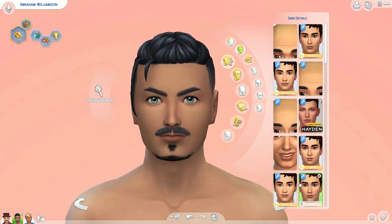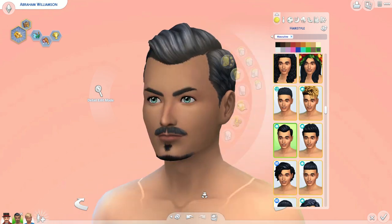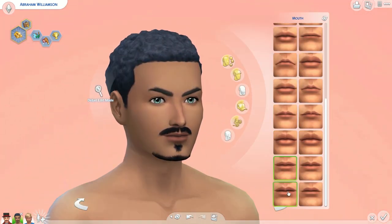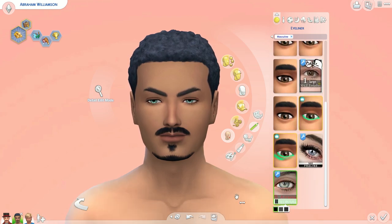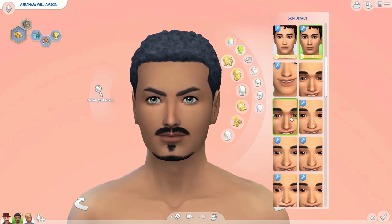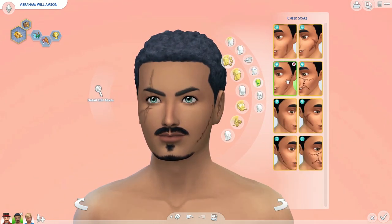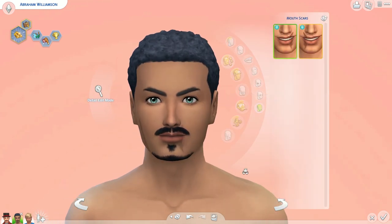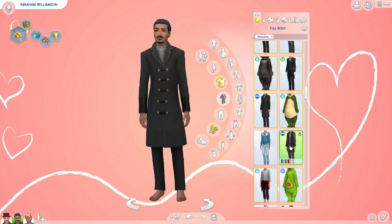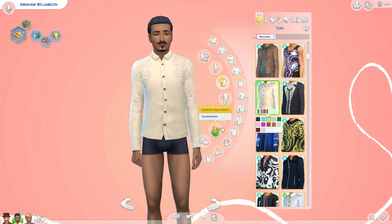The next one is Abraham Williamson. I gave him a money-focused aspiration, and he is an outdoor lover, ambitious, and gregarious. I mainly wanted to make sure they all had the ambitious trait because that's one of the rules for the gentleman's club — they have to be ambitious. I think that makes sense because men back then were pretty starry-eyed and ambitious. You're coming to a new country, they're just in a depression, and eventually a lot of inventions and new business models start coming out of that exciting new environment.